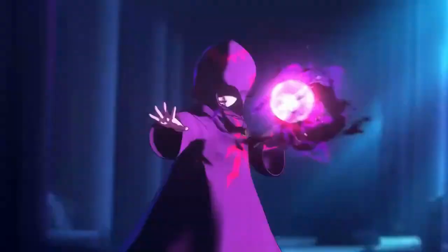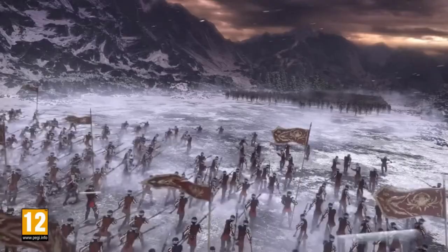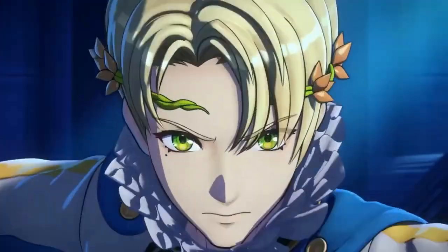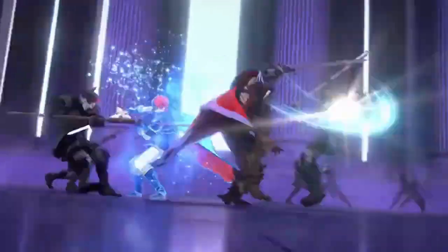First off, let's talk about the toughness mechanic. When players engage in combat, they will immediately notice the red and white bars on the enemies. The red bar indicates the enemy's HP meter, and the white bar represents the enemy's toughness bar. To make it easier for players to identify the appropriate element, the toughness bar and the elemental logo will glow when the player selects a character and targets the specific enemy.